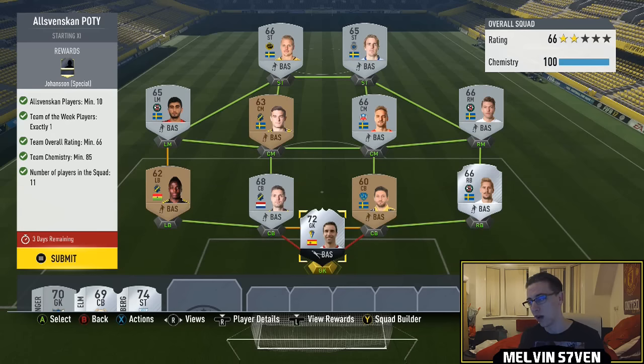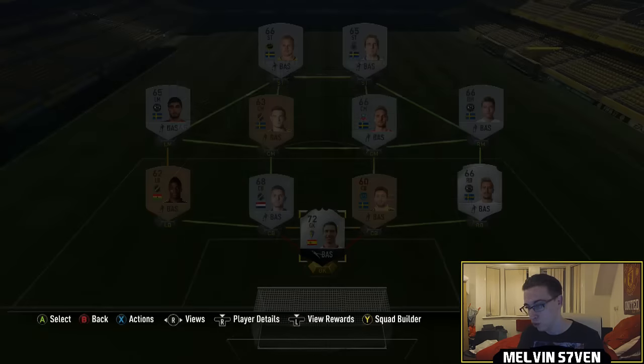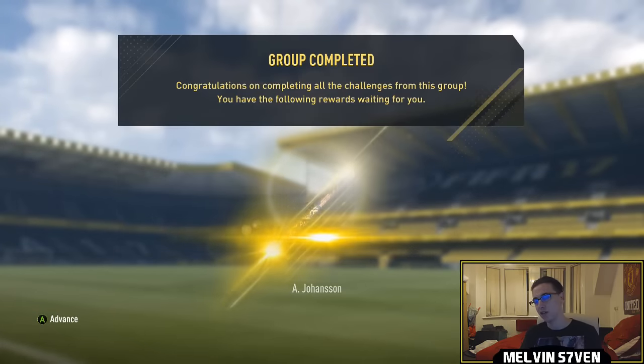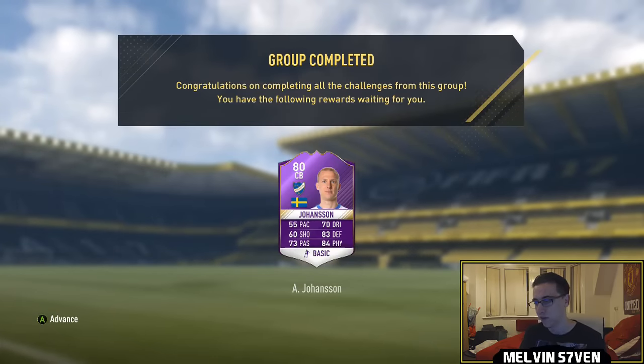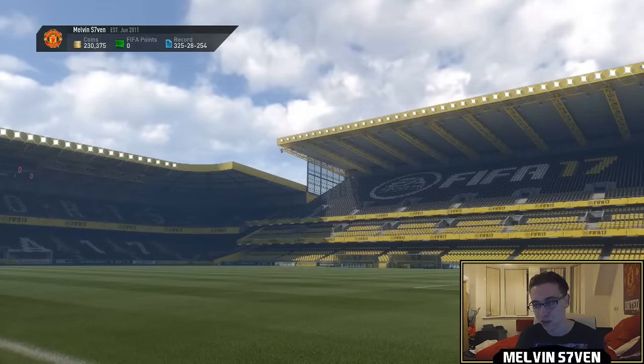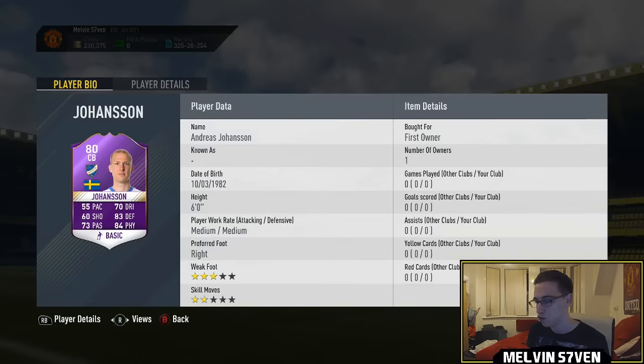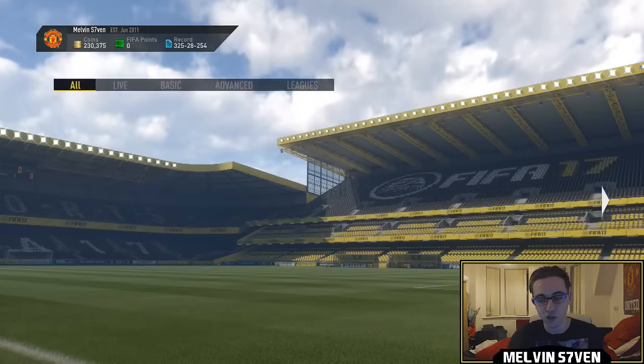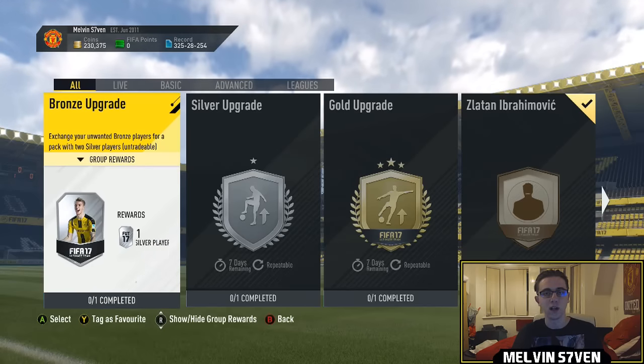We get this special card — probably someone I'm never going to use because he doesn't look great. He's got good defensive stats but that pace is going to deter a lot of people — 55 pace, and he's only 6 foot, which isn't even that tall for a centre-back. But we've got him: Johansson. So yeah, that's how I did this SBC. If there are more marquee matchups, I'll do another video later on. Hopefully you enjoyed — subscribe if you haven't already, like the video, and peace.